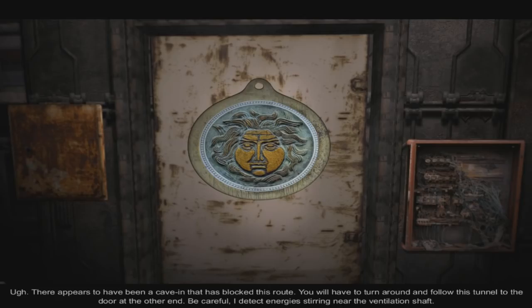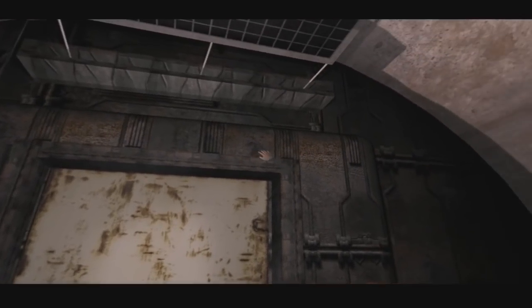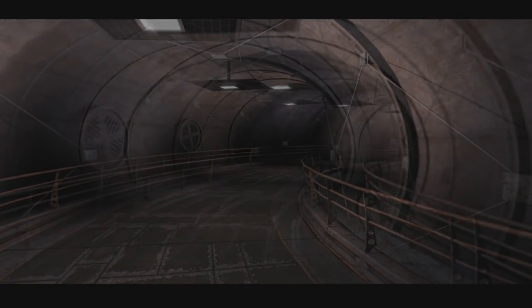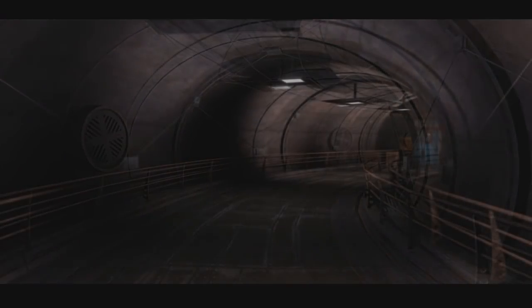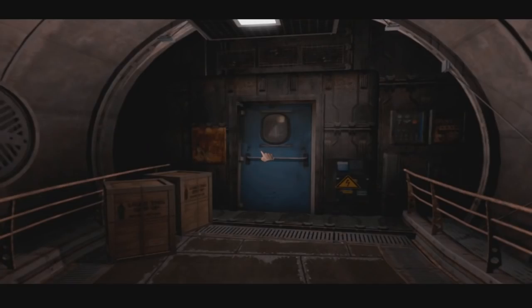There appears to have been a cave-in that has blocked this route. Okay. You will have to turn around and follow this tunnel to the door at the other end. Be careful. I detect energies stirring near the ventilation shaft. Left. I'll see if I can avoid any bright lights, specifically. Never mind then. Let's go left instead. God, this is very, very strange. I'm kind of into it, I suppose.